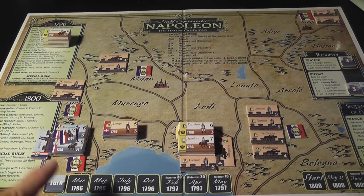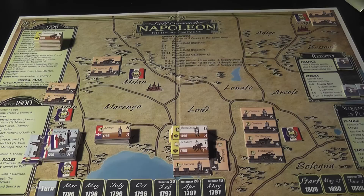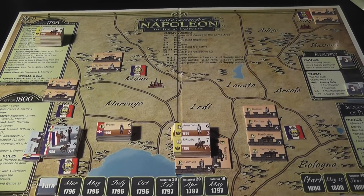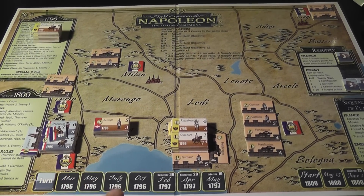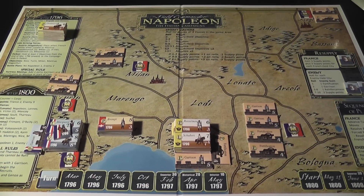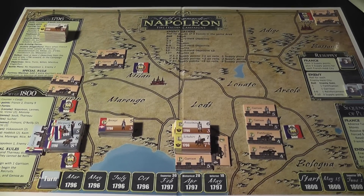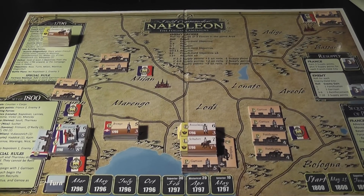The most natural thing seems to be to push against Turin, which is not too well defended. But at the same time, if not enough defenses are left at Nice and the Piedmontese decide to attack, this is bad — because if he gains Turin but loses Nice, it's back to square one.